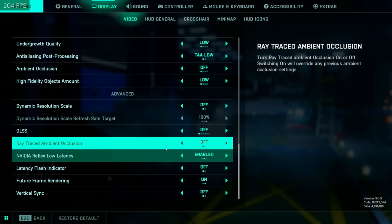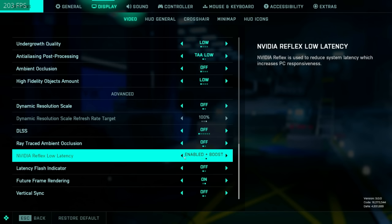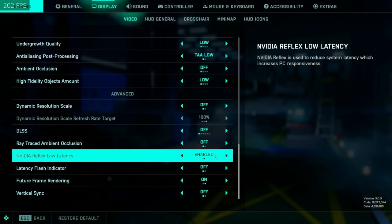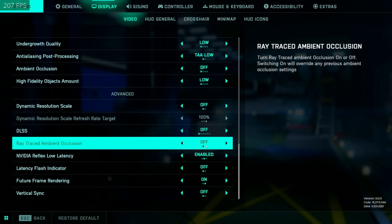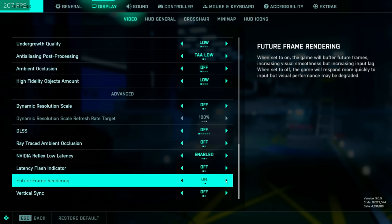For the advanced settings: no dynamic resolution scale, I don't run DLSS. For NVIDIA Reflex Low Latency — running it on enable plus boost caps your GPU usage a little bit more. Since my GPU is working very hard in this game I'll run it on enabled, which basically ensures your GPU isn't running at 100% to reduce input lag. Enabled or enable plus boost depends on your frames — just run what you want. Definitely turn off V-Sync, that's an objectively better thing to do. Future frame rendering I run on myself, though some people run it on and off.